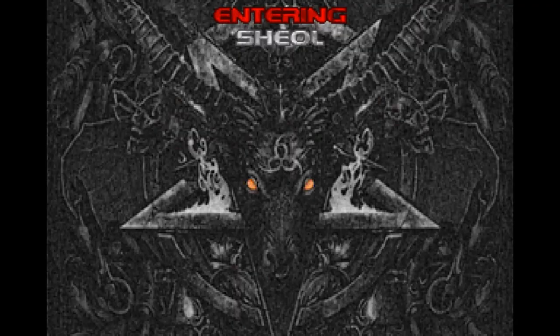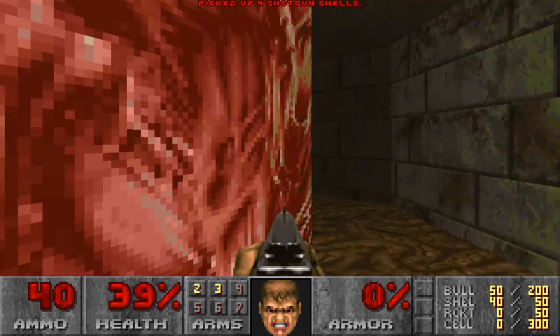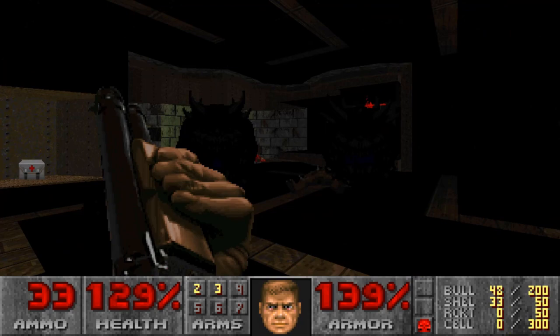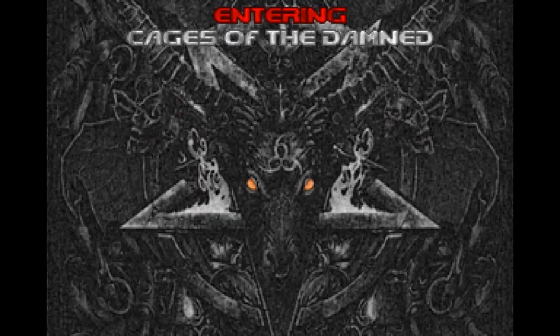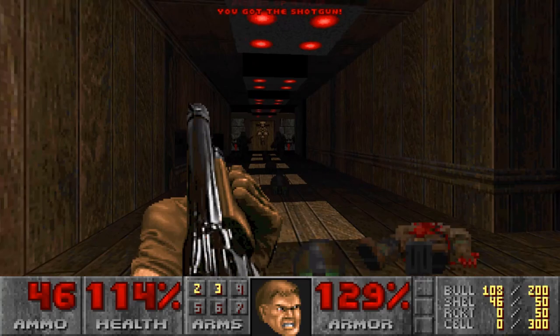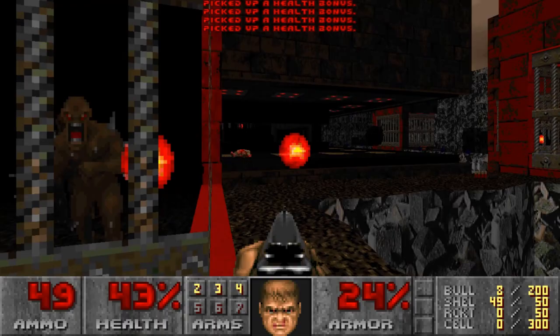Level 2, Sheol, pits you in a claustrophobic gauntlet filled with lava, treacherous platforming, careful weaving through tight corridors, and cyberdemon turrets. You'll have a tough time with this one if you finish the previous level with limited health or ammo — it demands you to be combat ready and to take care of your enemies swiftly. Level 3, Cages of the Damned, is a fairly straightforward level that at first glance seems tight and confined, but upon opening up will reveal a huge outer area from which many more enemies will pour forth. You'll be required to do some fancy footwork across a rocky tightrope and some running jumps to grab useful power-ups. The route to the final room is peppered with dangerous enemies, so you'll need to stay alert.